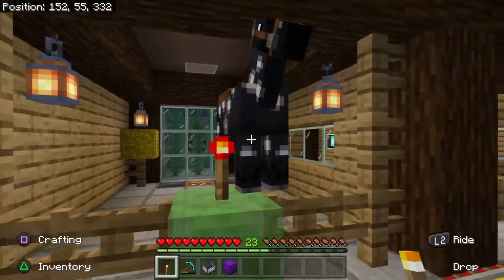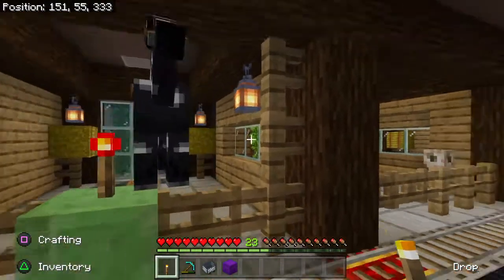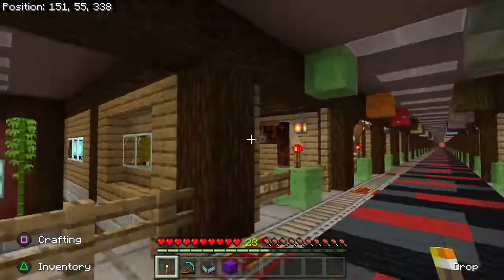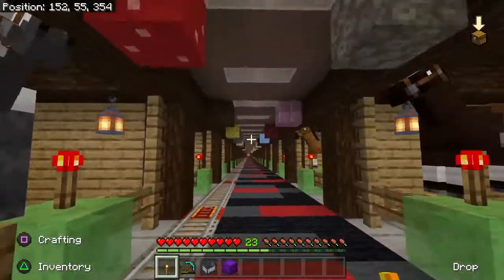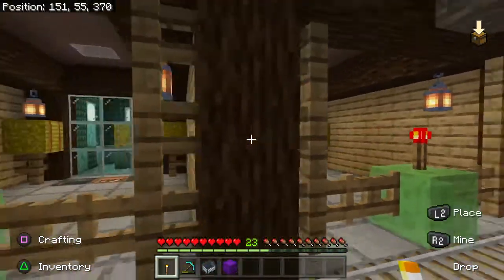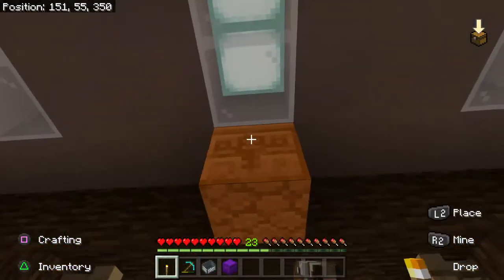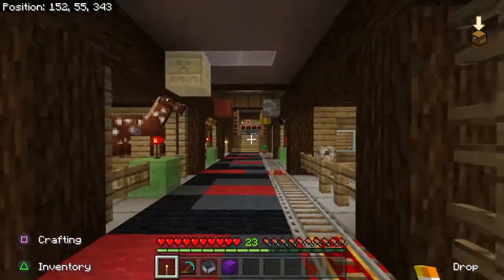Here's another annoyance with the horses. Horses can't come through a single fence gate, and I don't want to put a door here because then you can't see the dioramas I'm building. So all the horses jump up here — it just looks stupid. I'm going to have to redesign this. And you can see some of my dioramas that I'm building — this is another one of those 500-block horse roads. That's another annoyance.